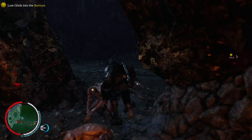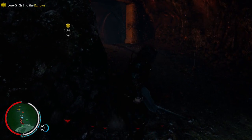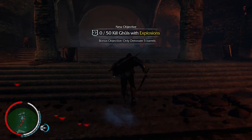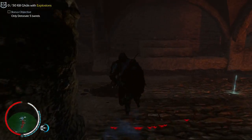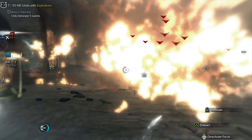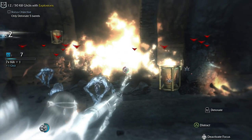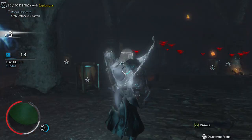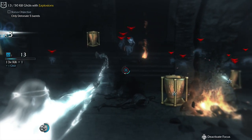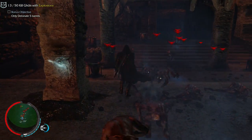How are you? This way, please. Kill 50 ghouls with explosions, only detonate 5 barrels. Hell's bells. There's 13. Yeah, we gotta wait for a bigger collection here.